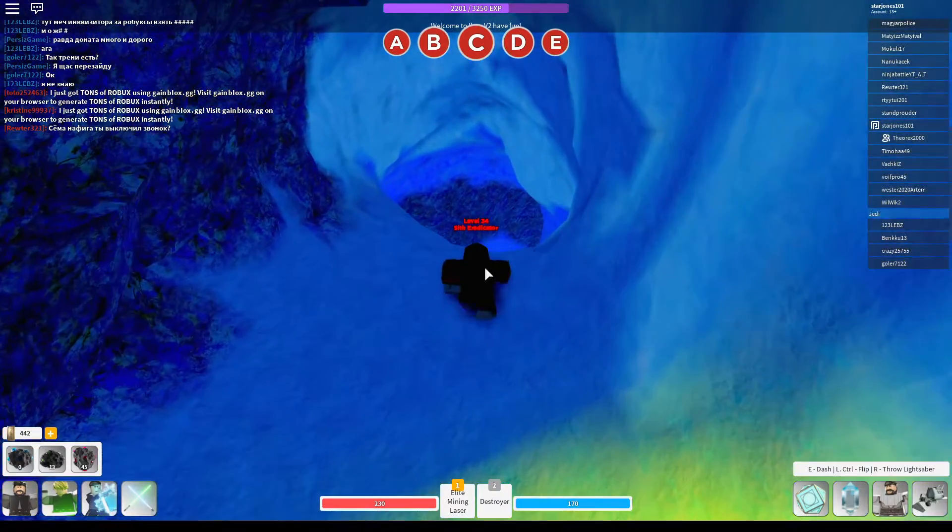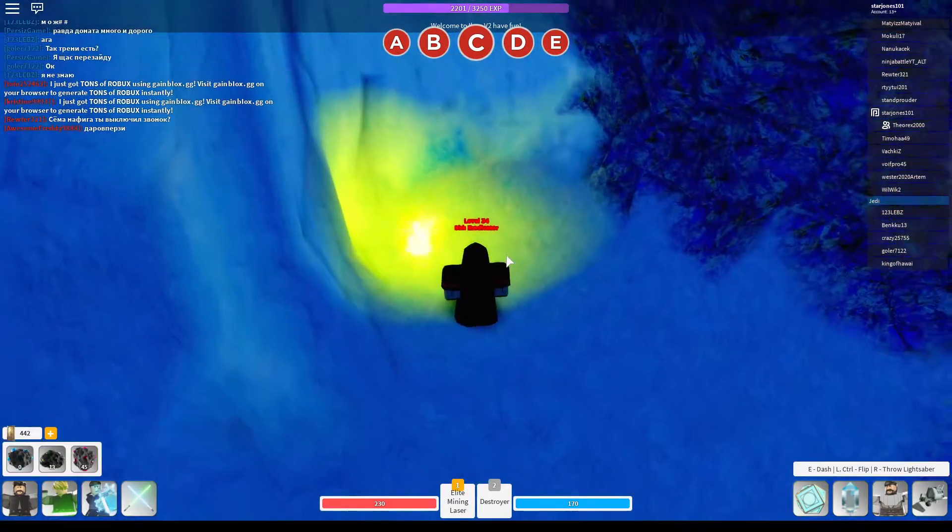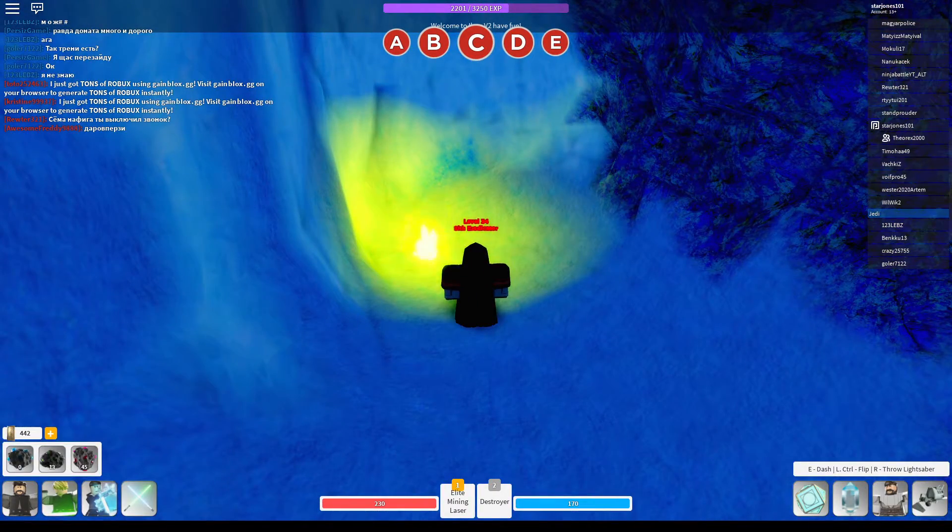And then, bam — unstable yellow. Sorry if you don't have a speeder, but that's the only way I found out for now. Anyway guys, I'll see you in the next one. Peace.